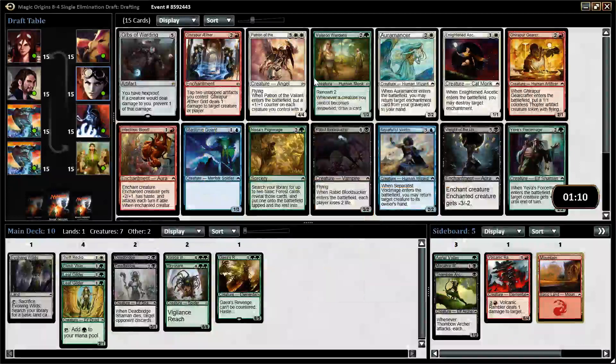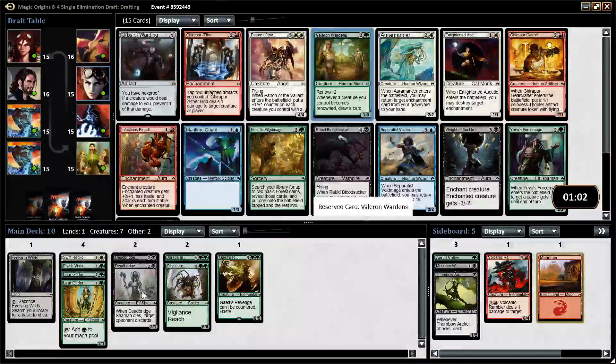There are some good cards in here. Patron of the Valiant is great. Valerian Wardens is also decent, though we don't have any Renowned Creatures as of yet. If we decide to go green-white, we'd rather have the Valerian Wardens than the Patron, because with no Renowned Creatures the Patron is just a 5-mana 4/4 Flyer — still very good but it's double white. I think I'm just going to take the Wardens here. I don't see anything wrong with just sticking to green right now; we're not getting any clear signals at this point.